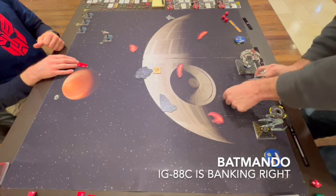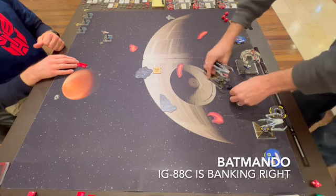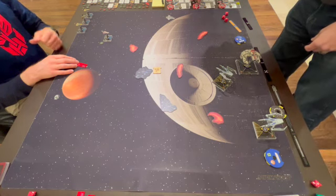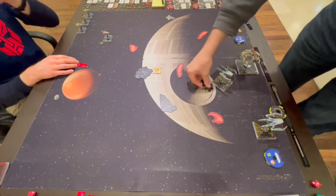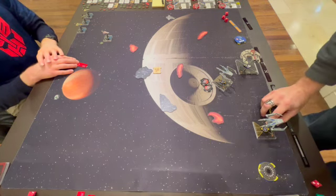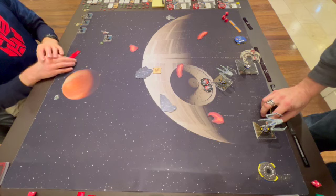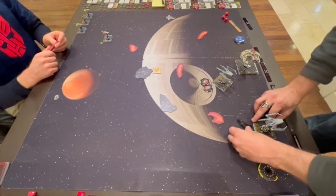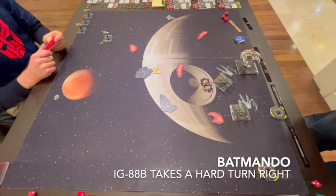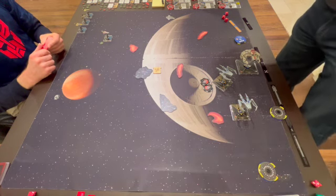This ship that's about to move is the IG-88 Aggressor, and that pilot is IG-88C. You may hear me refer to him as Charlie, just to make it a little bit easier. And then we have Bravo over here about to move, doing a hard turn — that's IG-88B.